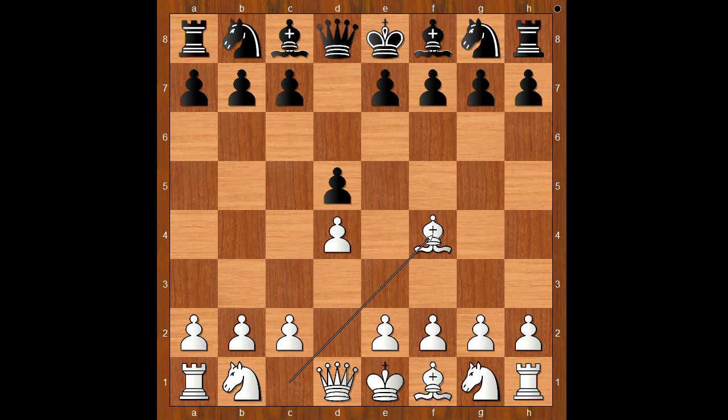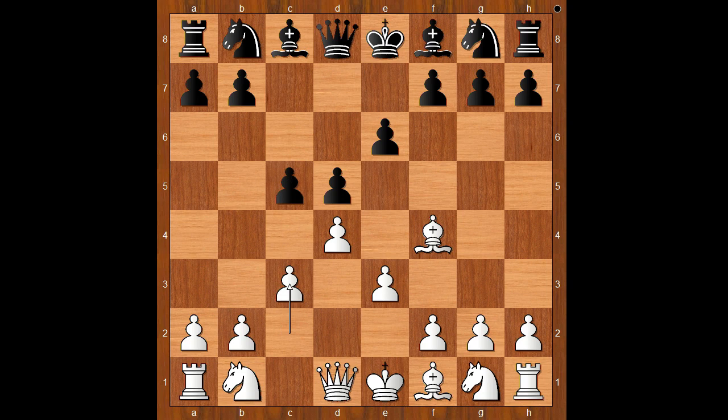Haast played d5. Bishop to f4, e6, e3, c5, c3 — the classical London System structure.